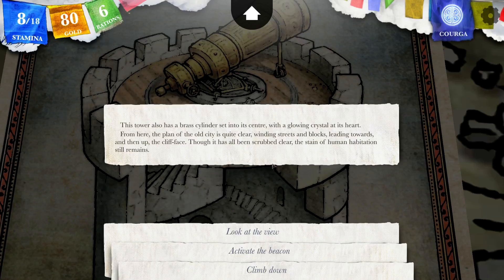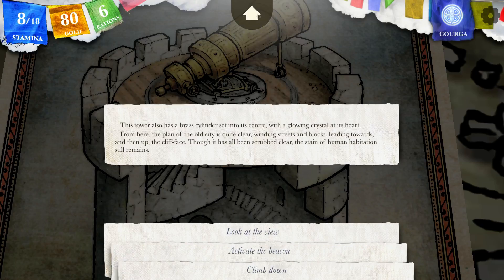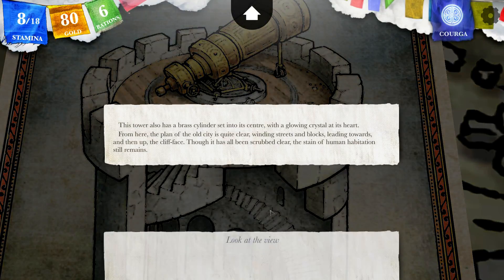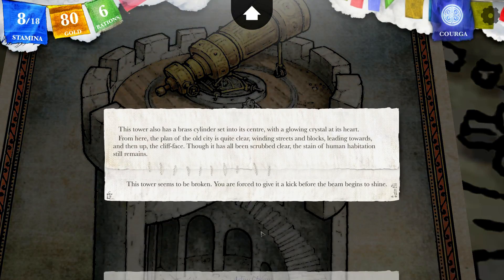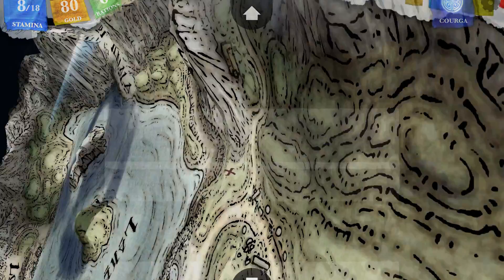Though it has all been scrubbed clear, the stain of human habitation still remains. What stain? It's the painting. Don't tell me you're also against tattoos — anyway, I don't have tattoos, although I have nothing against them. So let's look at the view. Activate the beacon. Let's activate the beacon. This tower seems to be broken — you are forced to give it a kick before the beam begins to shine.